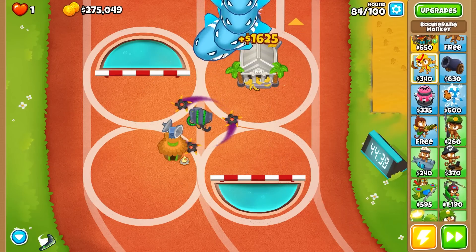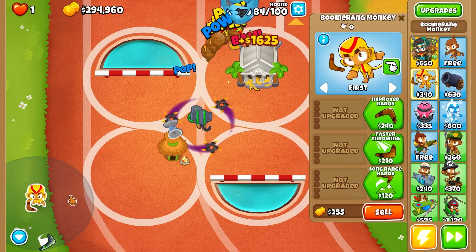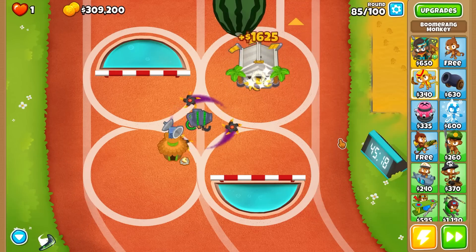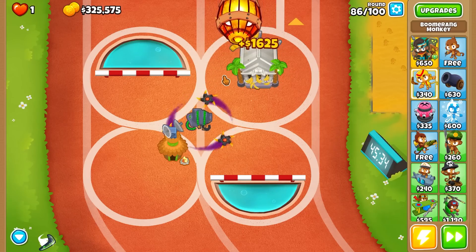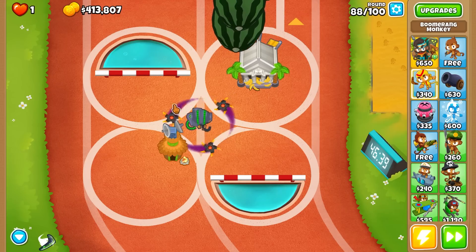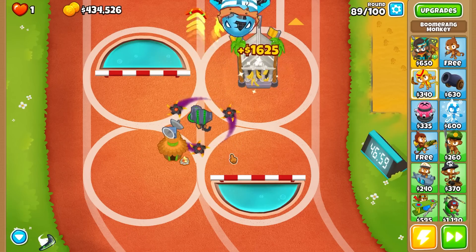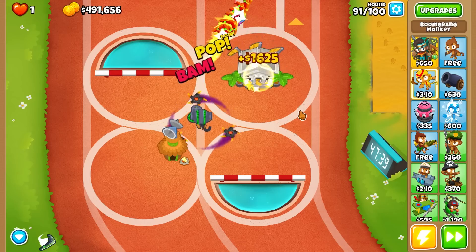I'm curious — does the sprite change based on which 5th tier you get last? I tried it and no, it's all the same. Oh my god, look at that — it's so fast it looks like it's staying still! This farm is going crazy as well. One solid beam of flaming rings with a swirling aura of blades around them. It's an aura of glaives. Great DDT popping power — we don't even see the DDTs. I'm liking this guy a lot; his paths are very compatible with one another.